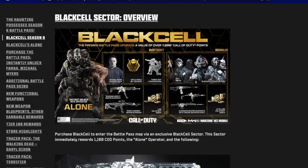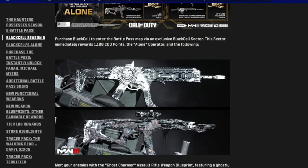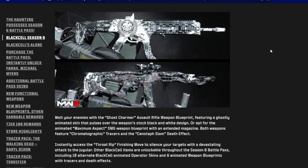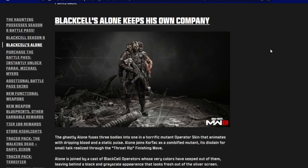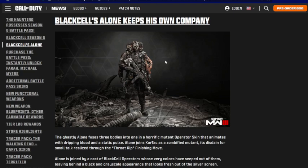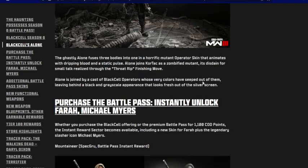This is our roadmap for the Black Cell sector overview. These are some of the blueprints you get in the Black Cell if you purchase it. You will get 1,100 COD Points, the lone operator, and much more. This is the Alone skin for Ghost — looks like it's for Black Cell. Very creepy, but honestly love the look.